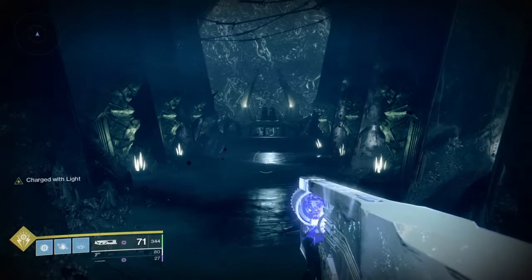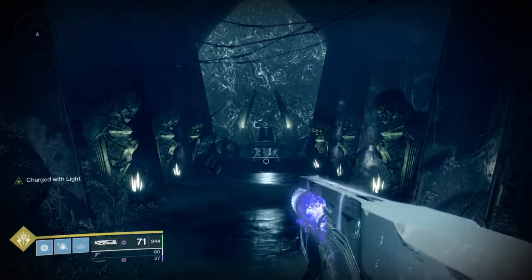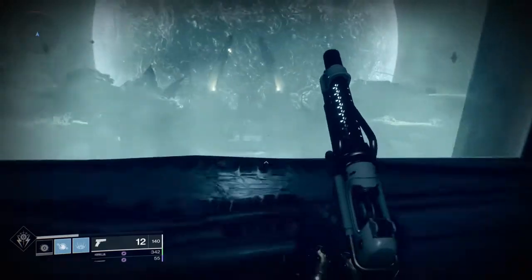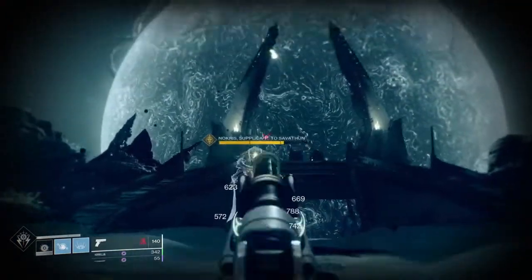After that, we're going to go to our weekly mission called Interference. Just like last week, this one's going to be a little bit different — we have to fight against Nacris. If you are a new light player and still haven't gotten this quest done, here's how it's going to break down.